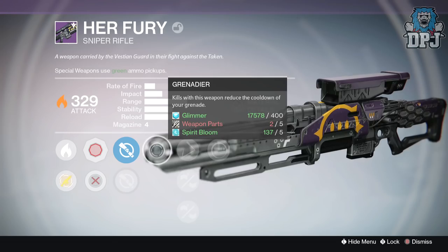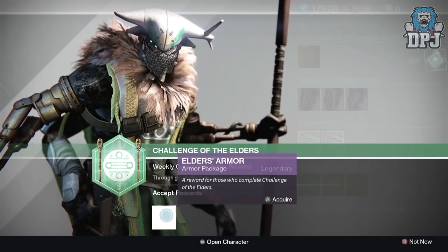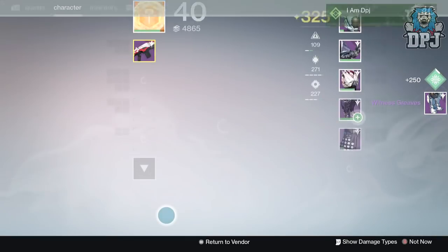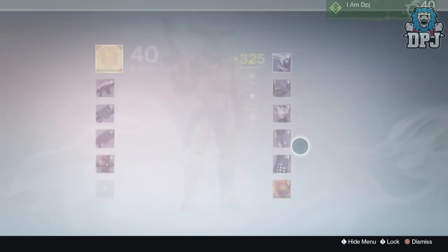From the 90k package I received the Warden's Greaves leg armor. These dropped at 334 defense offering intellect and discipline. Mods: increases the amount of sniper rifle ammunition you can carry, and increased agility for five seconds after a double kill. Not bad at all.